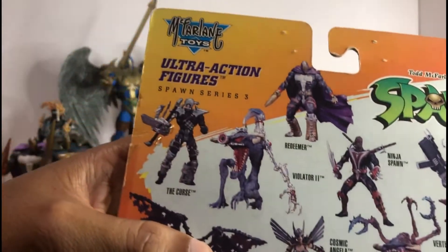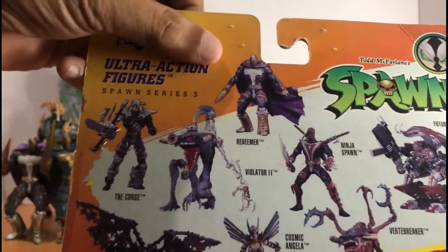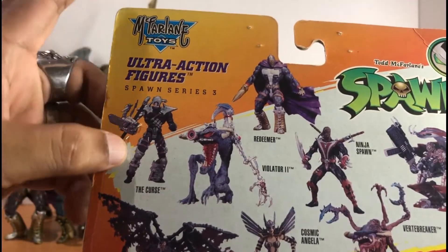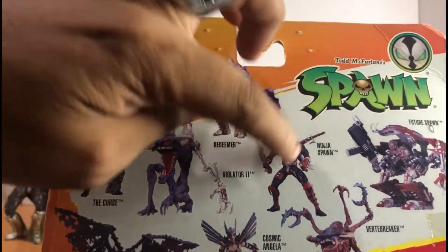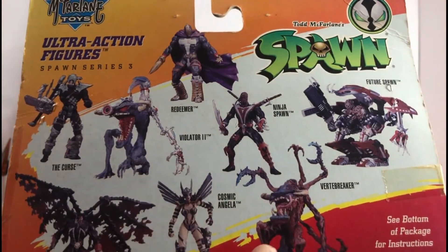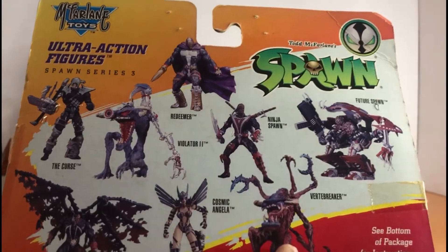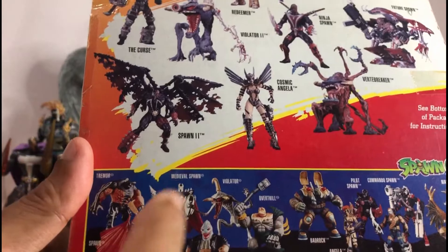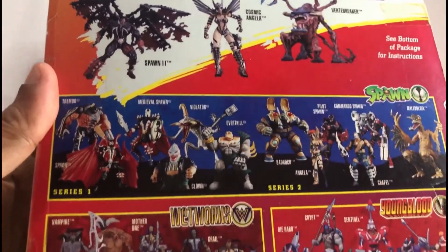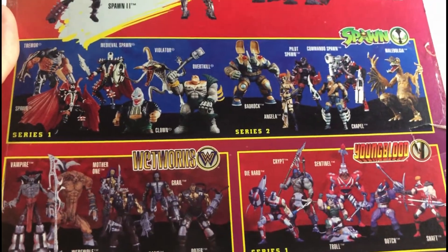At the back we can see Spawn Series 3: Redeemer, The Curse, Violator 2 — I don't have this one — and Ninja Spawn. I don't have this one. I have all of Spawn Series 3. I have Future Spawn, Birth to Breaker. This is Cosmic Angela and Spawn 2, Series 1 and Series 2, Wetworks Series 1, and Series 1 of Youngblood.